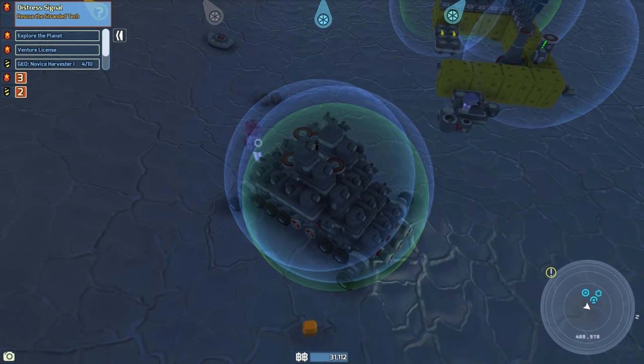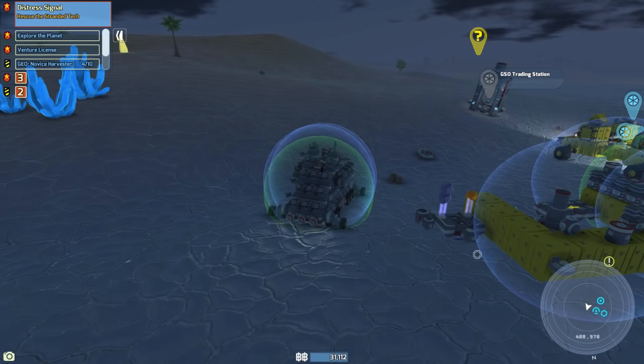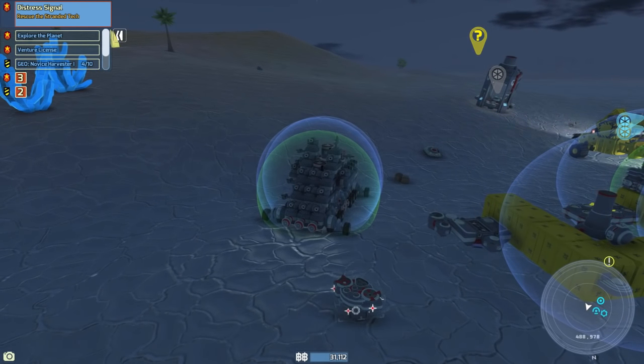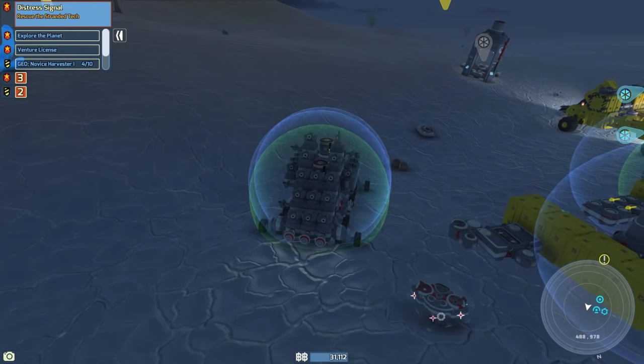There we go, got one of those. Throw another one in — and then we're going to put this in here like this. There we go — is it going to craft it? Come on... there we go, we have the scrapper! It took me forever to get it because I crafted the wrong thing the first time — I crafted some type of armor panel.